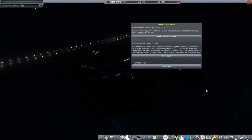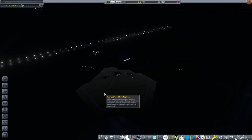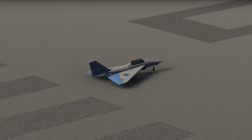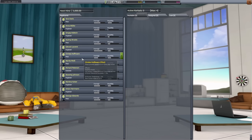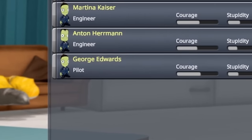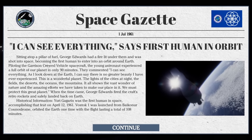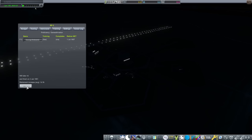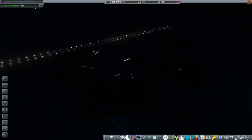Starting a new save in RP-1 no longer hires four astronauts at the beginning, so that's next on the list because I would quite like someone to fly this — else it's not going to go far at all. Heading into the astronaut complex, I pick the most courageously stupid pilot possible. Say hello to George Edwards — keep an eye out on her, she's going to be pretty important.